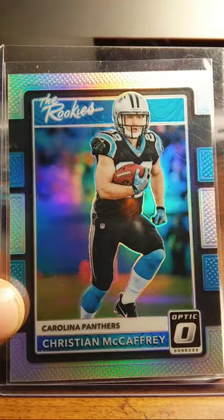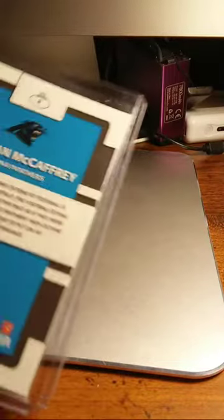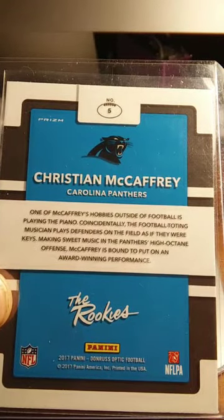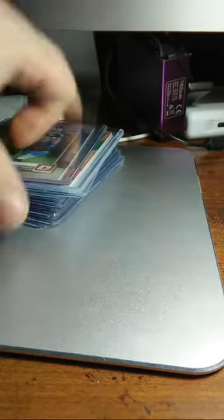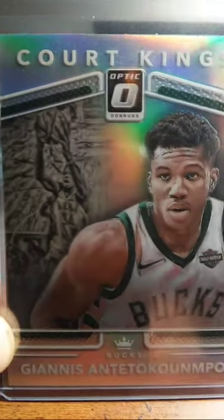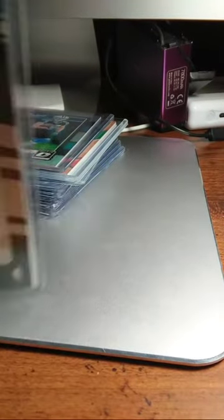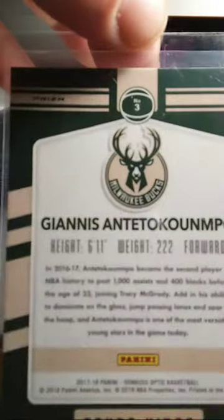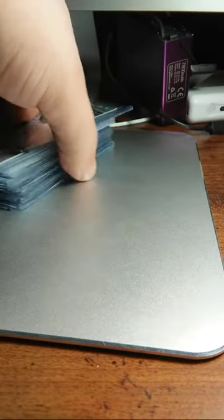This is going to be Christian McCaffrey, Carolina Panthers, the rookie — Donruss Optic Prism. And this guy, Giannis Antetokounmpo — the Greek Freak or Greek something. That's a really cool card, it's a prism as well. Putting that up on the bay sooner than later.